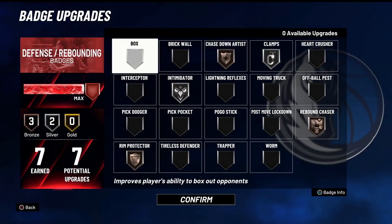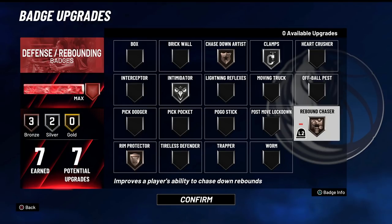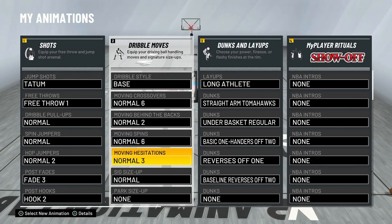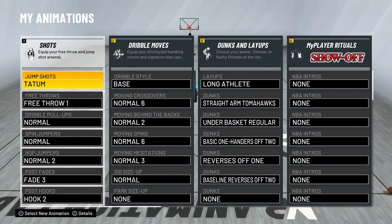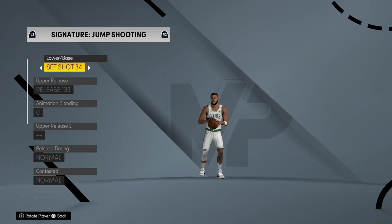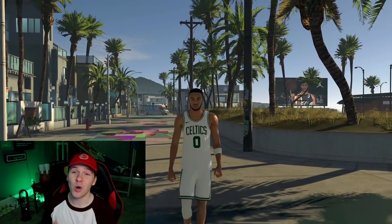Defensively, seven badges isn't bad — clamps, chase down, intimidator, rim protector, and rebound chaser. We're going to be using all of Jason Tatum's signature animations. His crossover and everything he uses is normal, so it won't be too bad. We're using his jump shot too. The tough thing about Jason Tatum's jump shot — it's a set jumper, so we've got to be kind of open to shoot it. But we try to be authentic, so we'll use it regardless.